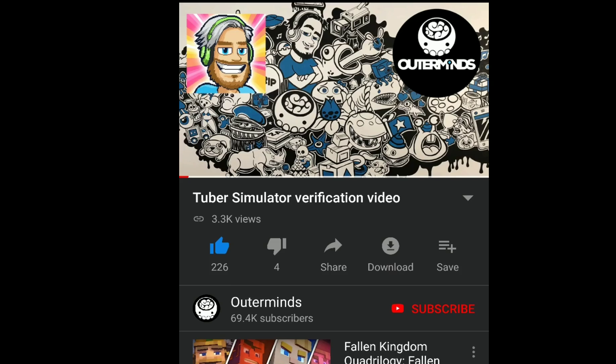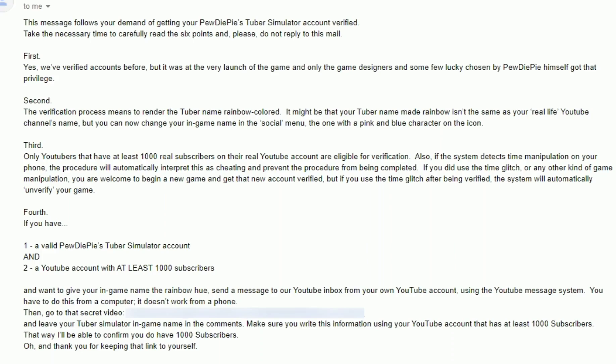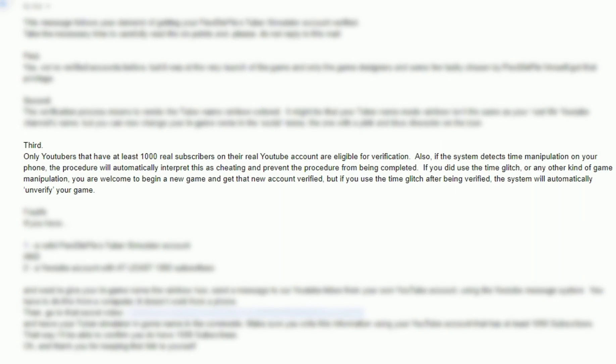The video should look like this, but as you can see, it's unlisted. You also need to provide your YouTube channel and your PewDiePie Tuber Simulator username. But before you do this, there's something you need to know: only YouTubers with at least 1,000 real subscribers on their real YouTube account are eligible for verification.